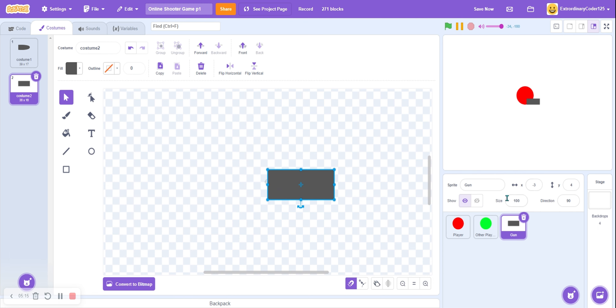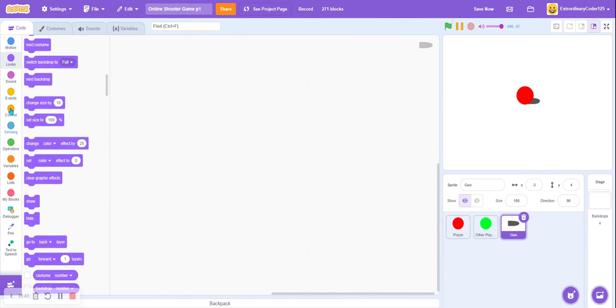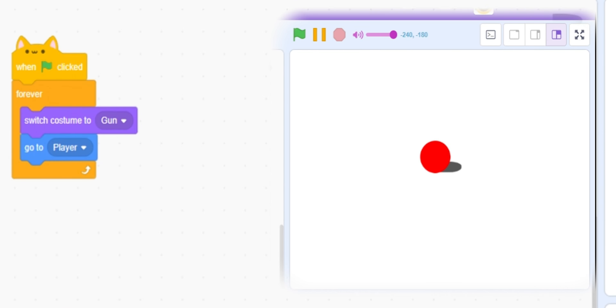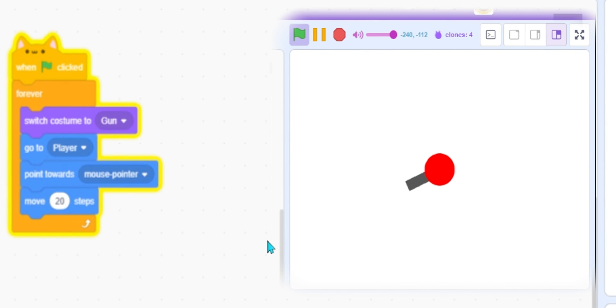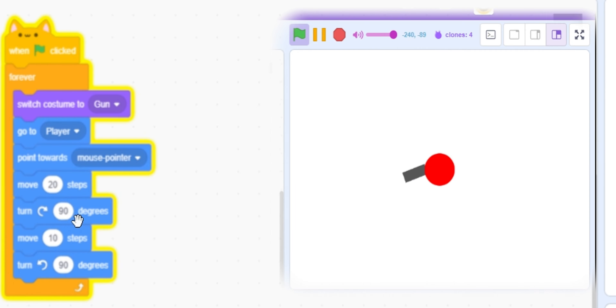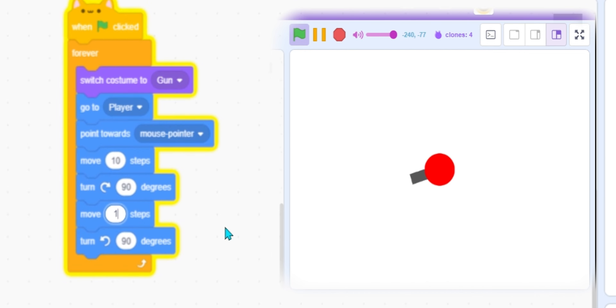Let's try it, then set it to back layer so you can see how it looks. This will be our bullet because it looks like one. For the green flag, forever: switch costume to gun, go to player, point towards mouse. Move 20 steps, turn 90 degrees, move 10 steps, turn negative 90 degrees — this basically offsets it to the right side. Change that offset to 15 so it looks like the gun is in our right hand rather than at the center, making the game look more realistic.